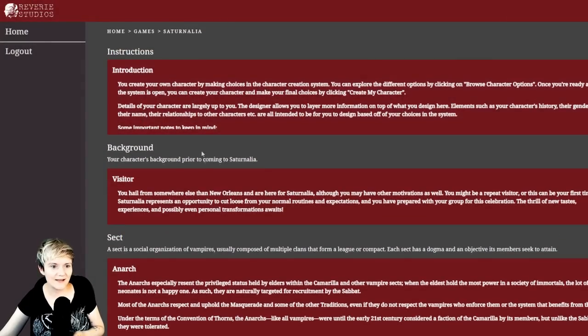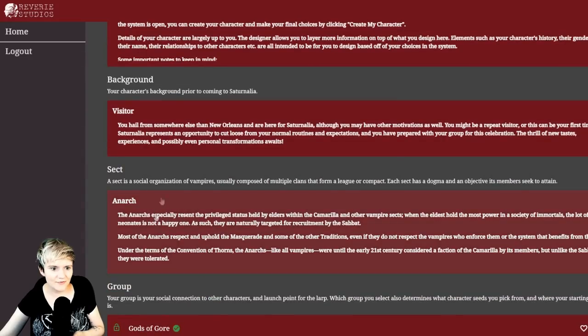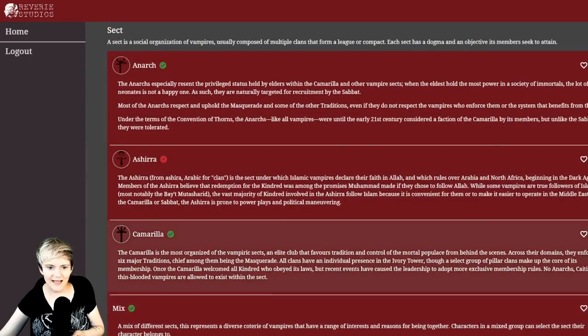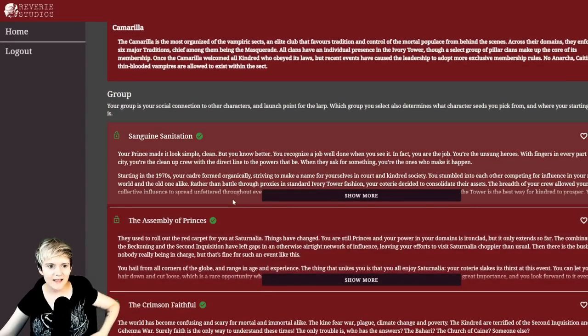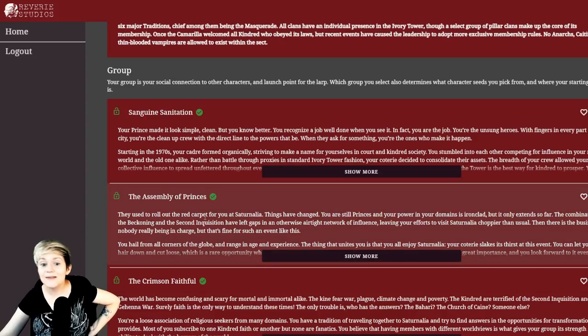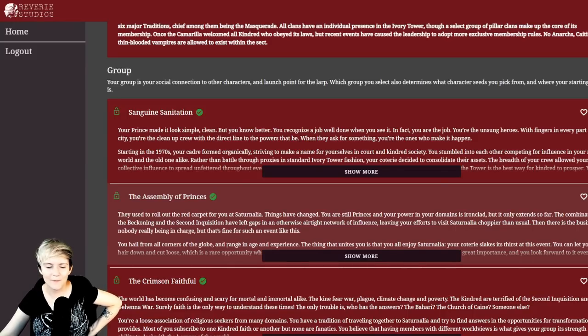Let's quickly check out the Camarilla options. 'Sanguine Sanitation' — your prince keeps things simple and clean, but you know better. You are the unsung heroes, the cleanup crew with a direct line to the powers that be. Then there's 'The Assembly of Princes,' where you can actually play a prince who has come to Saturnalia from a different domain. And 'The Crimson Faithful' — a kind of cult of the Blood Gods-inspired group with ties to a chosen cult.